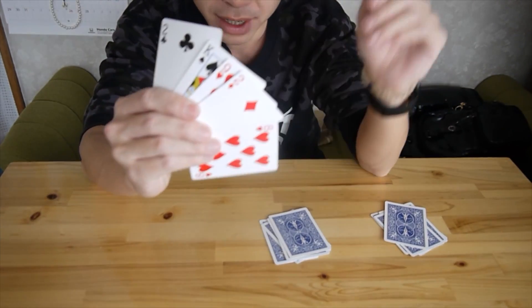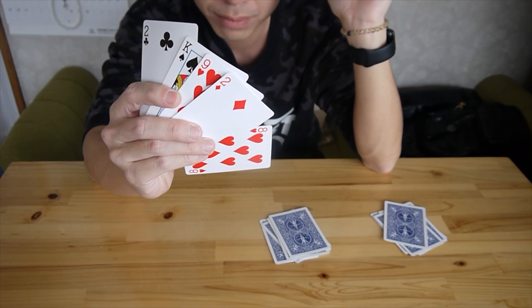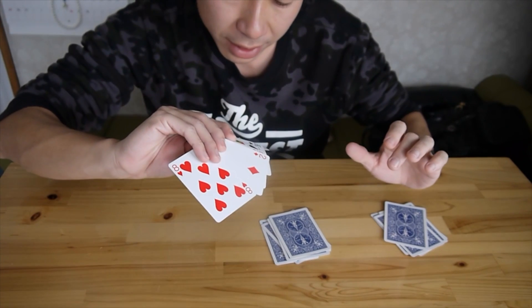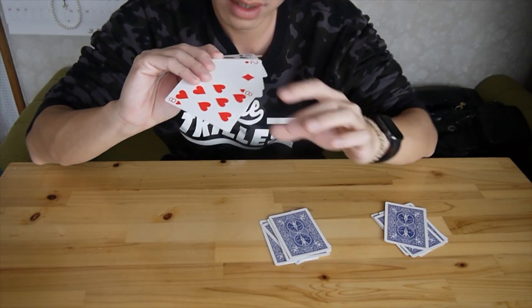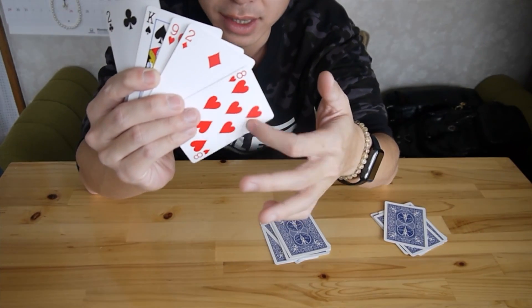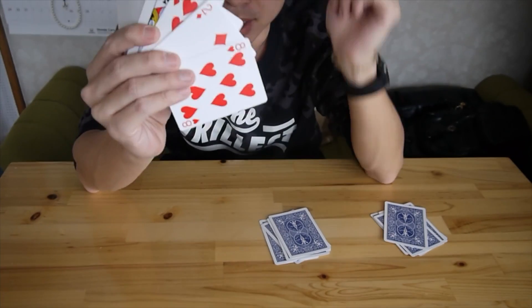Ask, 'Is your card here?' Assume that the card is — what is good? — Ace of hearts, okay? This is the card. Ask them, 'Is that here?'